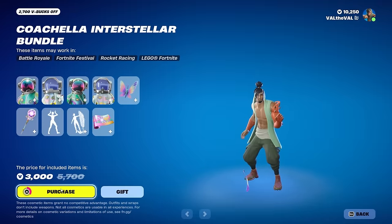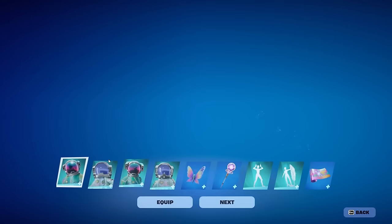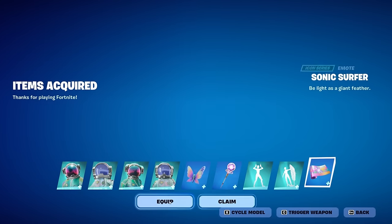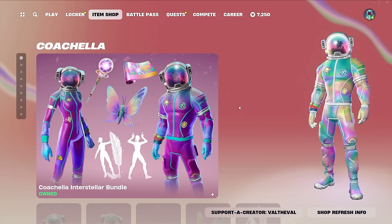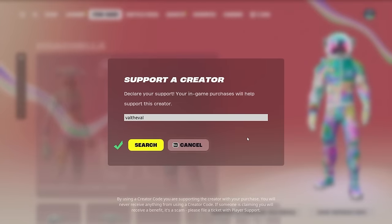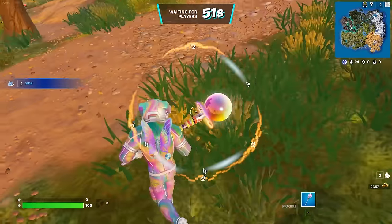Alright, let's go ahead and cop this bundle for 3,000 V-Bucks and we're going to be showcasing all of these in some pub games. I'm going to put the male skin on first along with the back bling, pickaxe, wrap, and emotes. Before we hop into the games — if you'd like to support me as a content creator, please consider using code Val The Val in the Fortnite item shop.